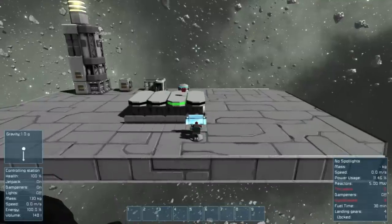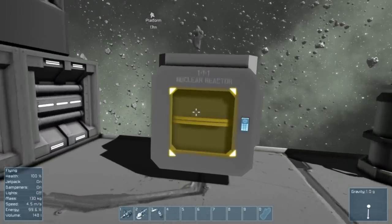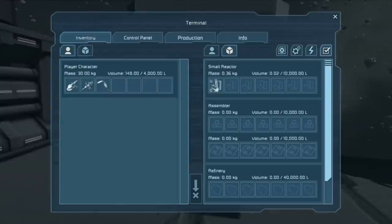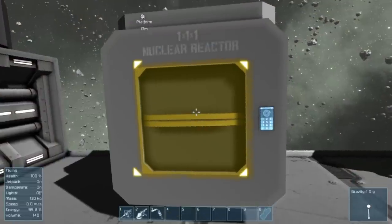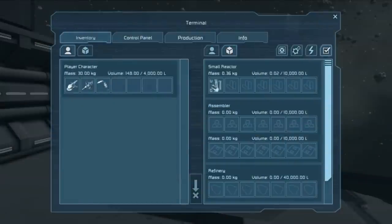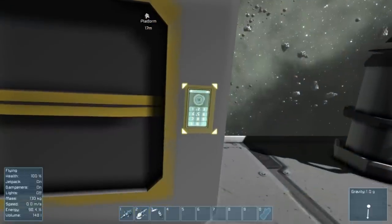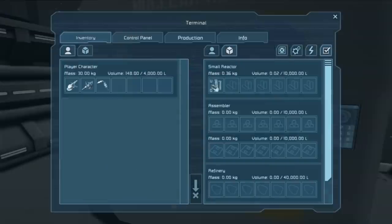Come over to the cockpit. In the bottom right corner there's a brief information readout about the station. We don't have very much — there's one number that's really important: fuel time, 38 minutes. So we've checked our fuel time — let's hop out and go over to the nuclear reactor. The default key is K to open it.